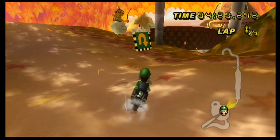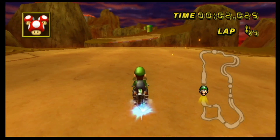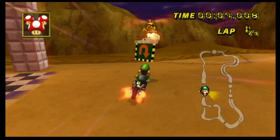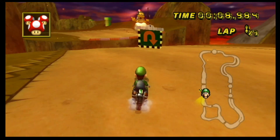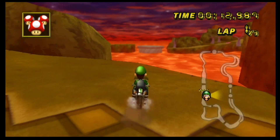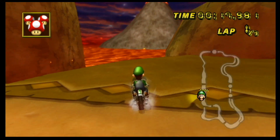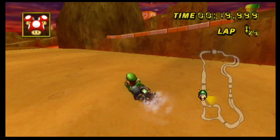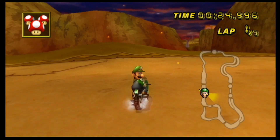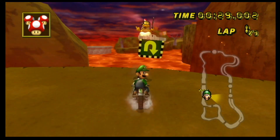The last track we're going to move on to is Grumble Volcano. Alright, here we go. Where do I go first? This way's blocked. We have to go off this way. I'm going to see if I can use my mushrooms to jump off here and try and get a decent respawn.